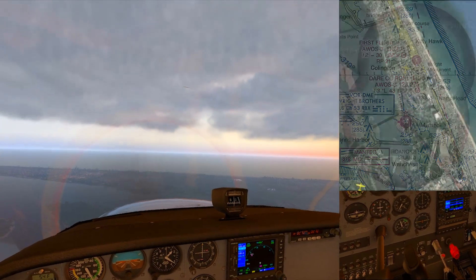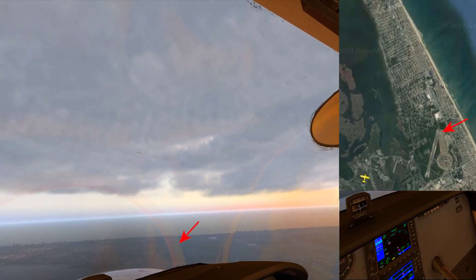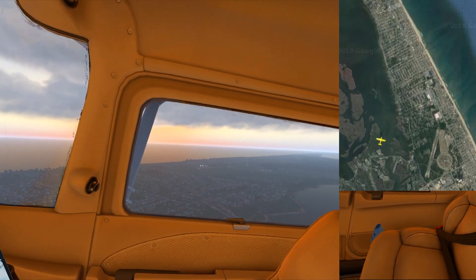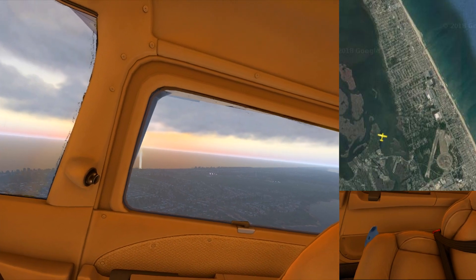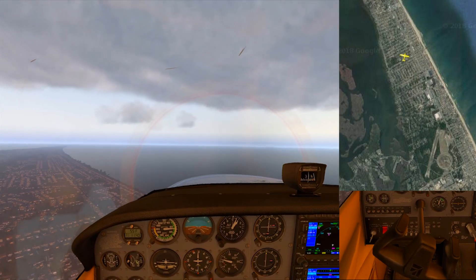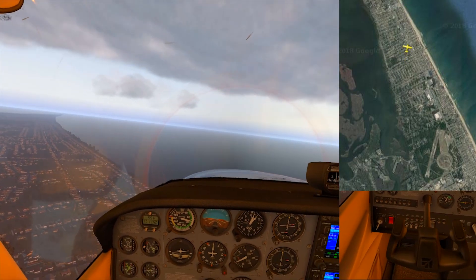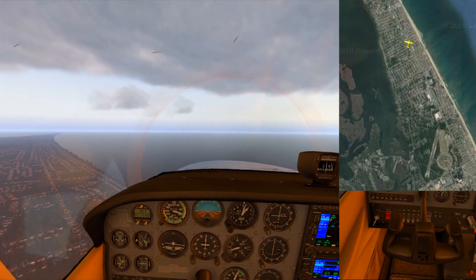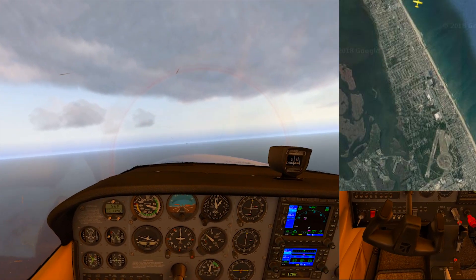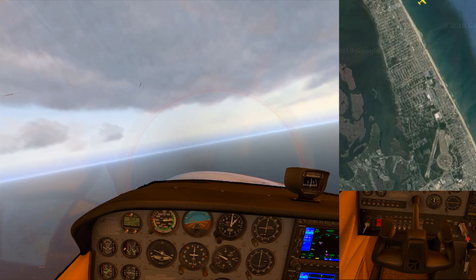There's the runway right there — not extremely visible. We are in the downwind leg. Maintain 1,000 feet here, slow it down so we can add in some flaps. Keep it above around 62 knots for landing, maybe a little higher for now.